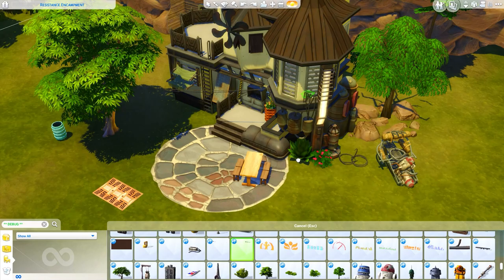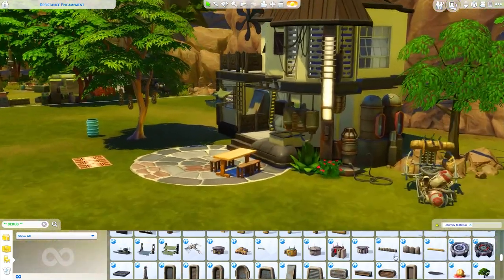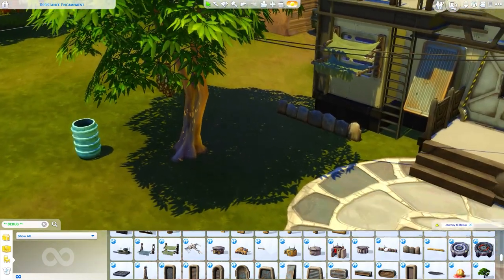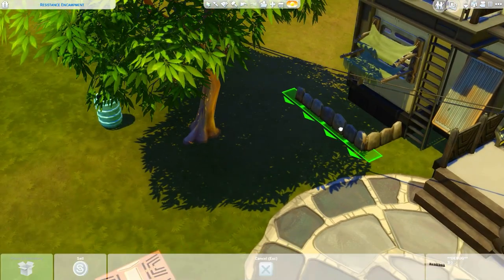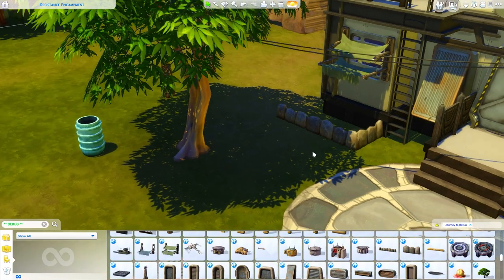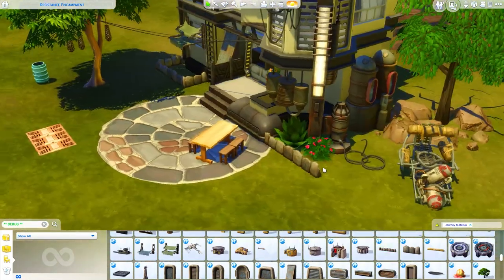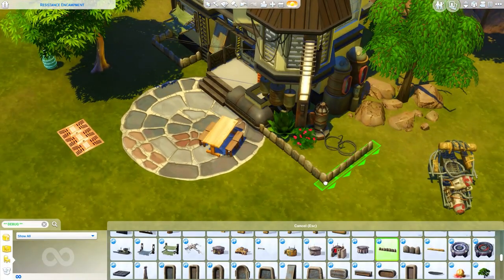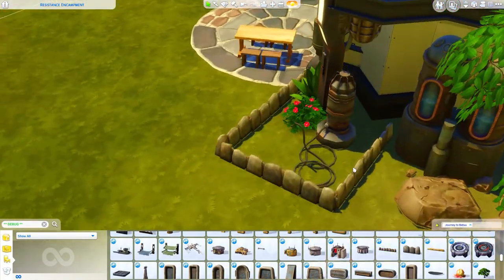You can kind of see the build evolving. These stones right here are so nice for little gardens — I feel like I want to use these all the time. But I also feel like it's going to be a weird thing, kind of like we had with My First Pet Stuff, where I'm not sure if I should use them or not in future builds.